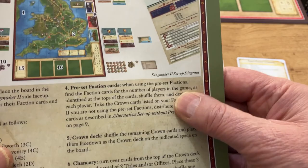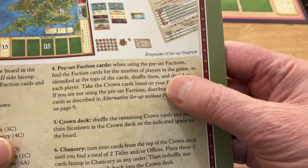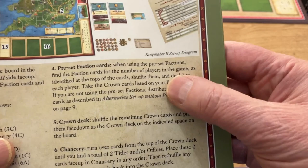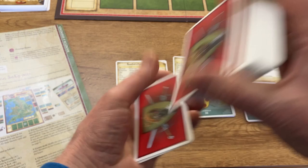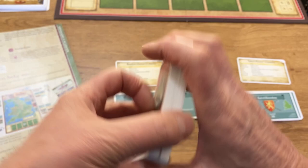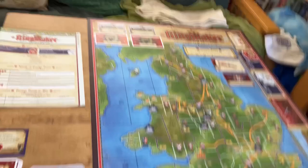I normally keep the crown deck sorted so I have the titled nobles, untitled nobles, offices, etc. by type — often alphabetically — so I can very swiftly find the right cards for any of the preset factions and get set up very quickly. The rest of the crown deck we shuffle up and put face down on the board in its position at the top where it says crown deck. Next to that is the crown deck discard pile.